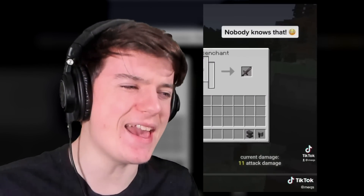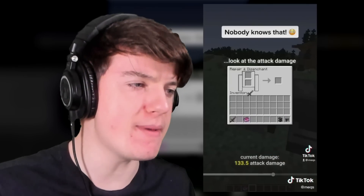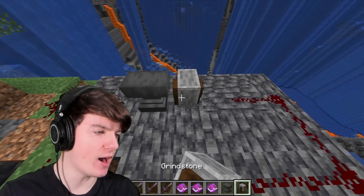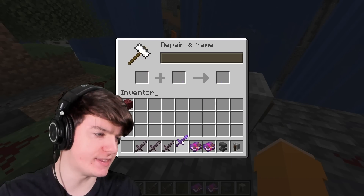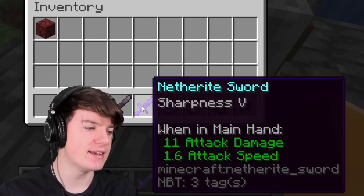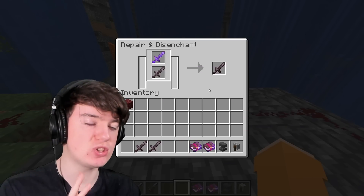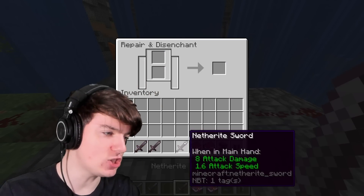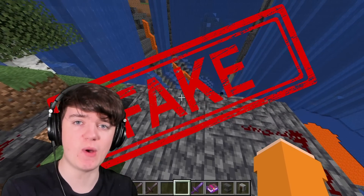This next TikTok claims a way to get infinite sharpness on a sword — it's basically just doing a routine where it makes the sword get more and more damage. So let's place down an anvil and a grindstone, and then we're just going to enchant this with Sharpness 5, which increases its damage — as you can see, it goes from 8 to 11. And then I'm going to disenchant it, and the theory is that it will stay with 11 damage. And no, it's back on 8. This one's fake as well.